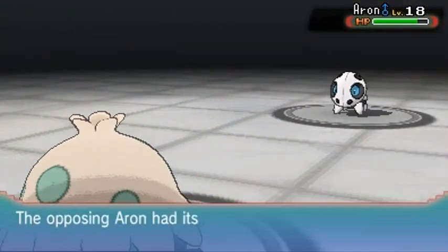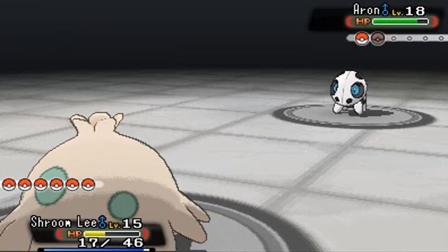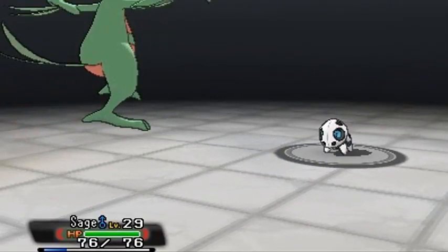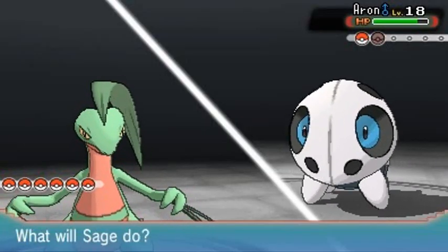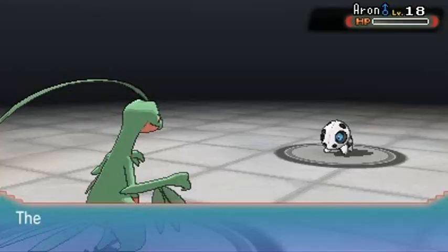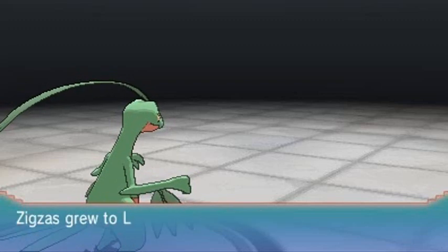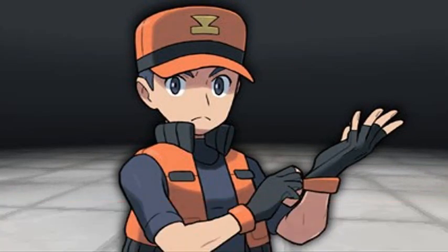Mega Drain wasn't strong enough so bringing in Sage of the Halo to bail us out. Using Leaf Blade to finish Aron off — could have used Sage the whole time but wanted to spread the experience around. Shroomlee grows to level 16, Zigzagoon grows to level 20. Sebastian defeated — that's how you keep that pimp hand strong!